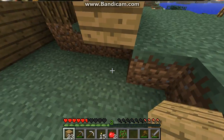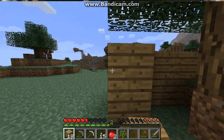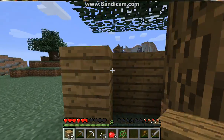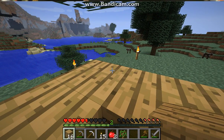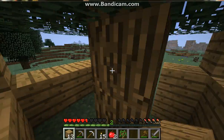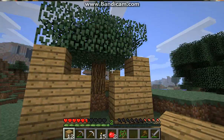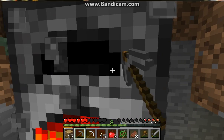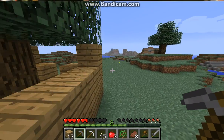I'll show you guys how to set up your first base — actually, first we're gonna need iron, before any of that. I heard a bat, so I'm guessing there's a cave — and yep. Let's set our workbench here. And we need to make a stone pickaxe also, because — oh, and since I have enough cobble, I'll make a furnace now. You don't have to make the furnace right away, but I had enough so I'm gonna do it. Place that down.